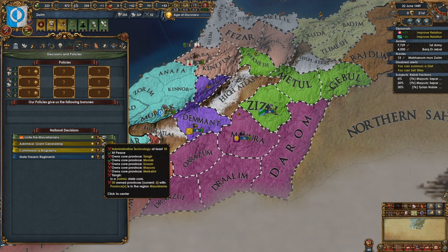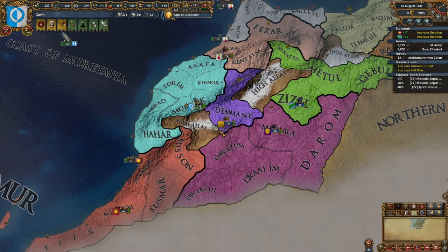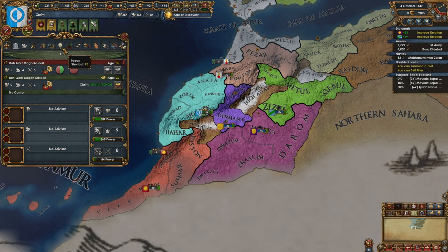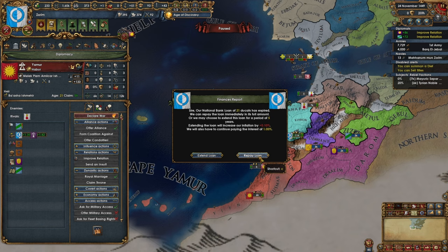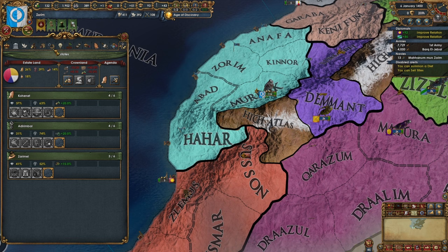We need to own 30 provinces in the region — not a problem, we're not going to be able to do it until later anyway so there is no major rush. We'll sit here and chill, get our relations up. That diplomana will be useful for getting our technology — we are focused on diplo tech as well. I've grown quite a bit so let's repay all those loans. If I need to take more burger loans I will. We're up to 13-18% crown land and I've only seized once.